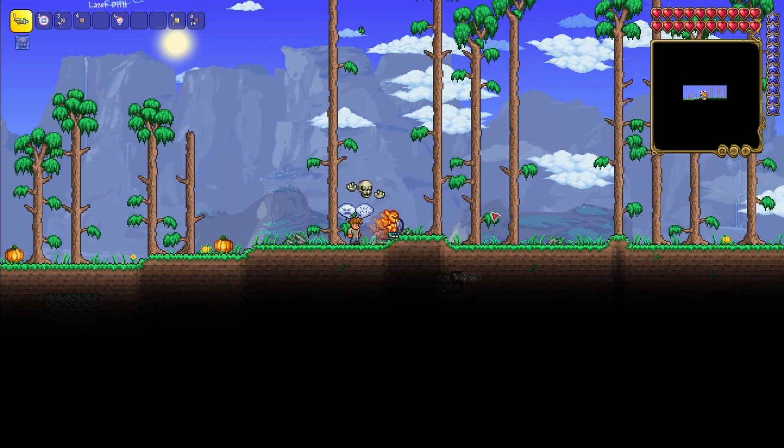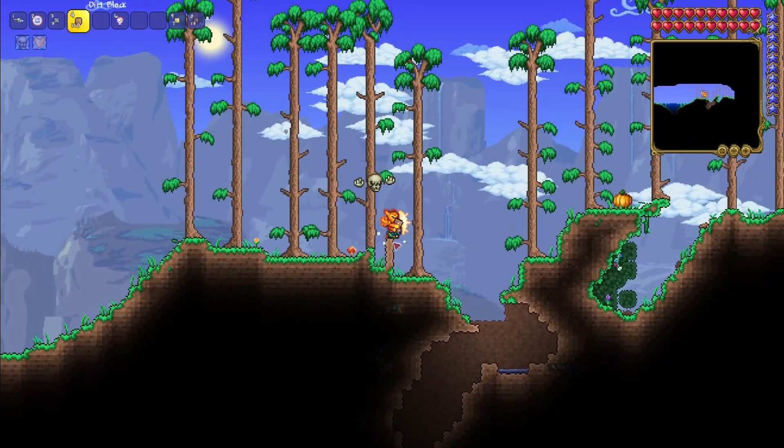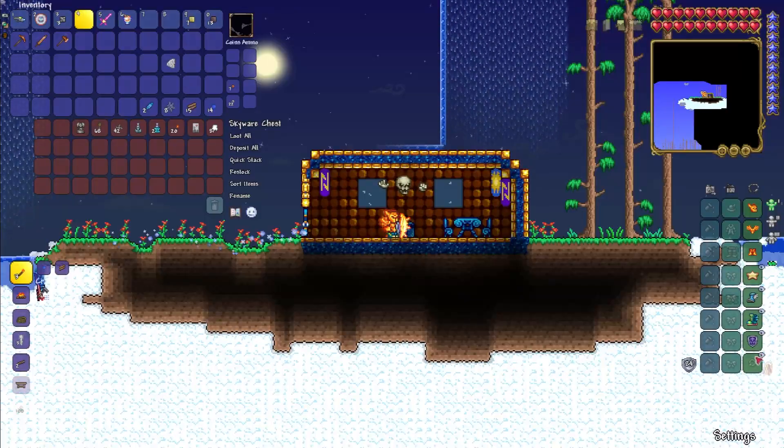Now we need to go to the right to the place with the lake. On the 5th tree you just need to put blocks and climb to the island and loot this chest. As you can see, this chest contains two useful items: Star Fury and wings. Loot it.